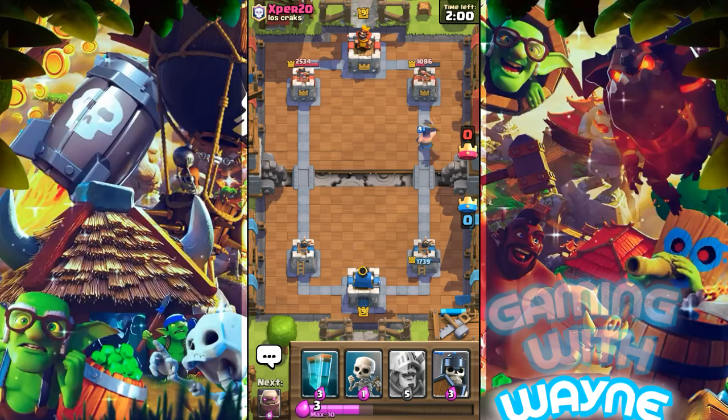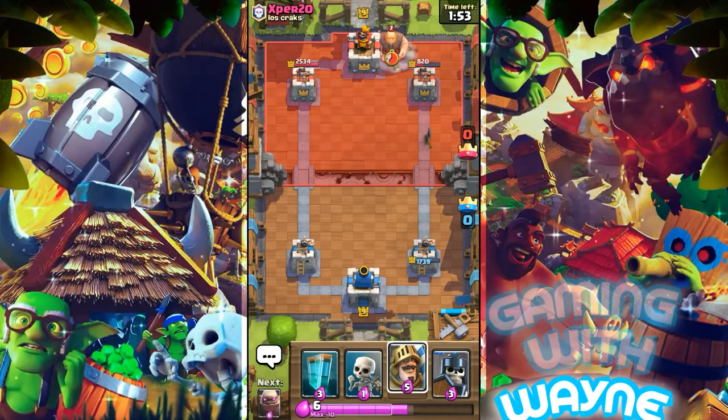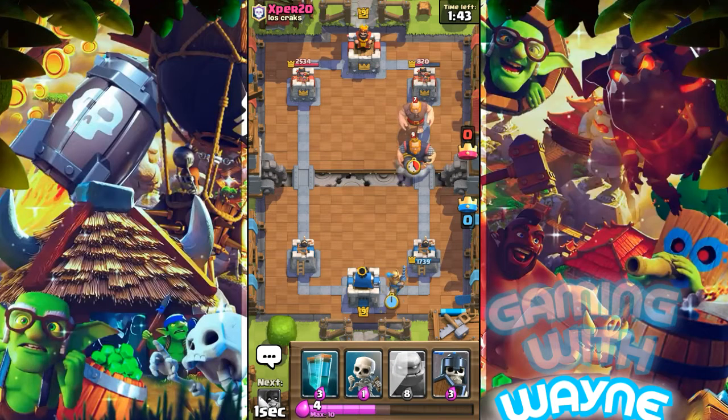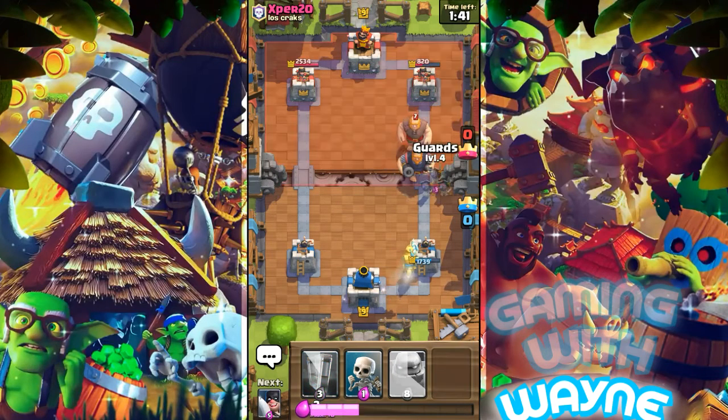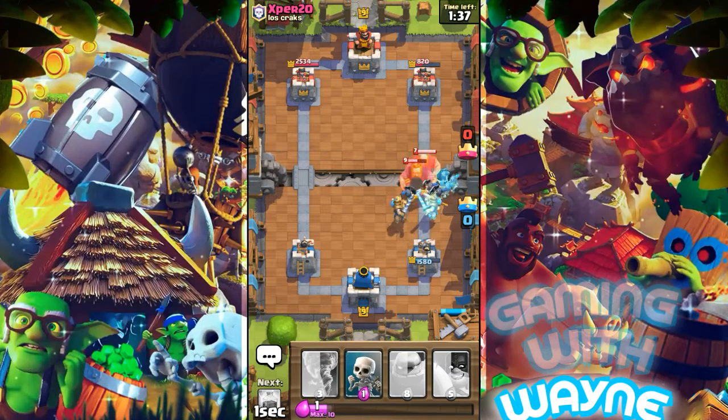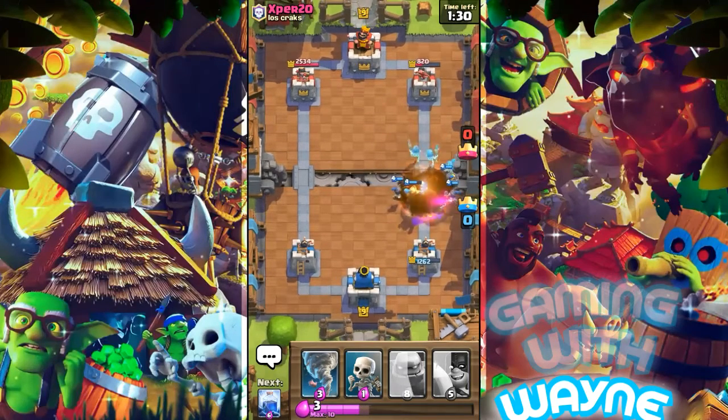Now I'll use the Prince, the Guards, and the Clone — let's see how things go. My opponent is sending a Giant, that's good, because I'm going to put the Prince, the Guards, and a Clone. He's also sending the Royal Giant — more good guys, because all these troops are going to take him down.